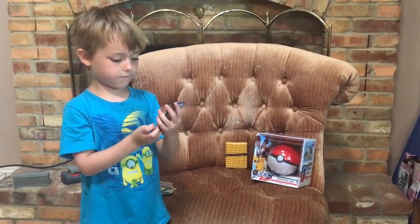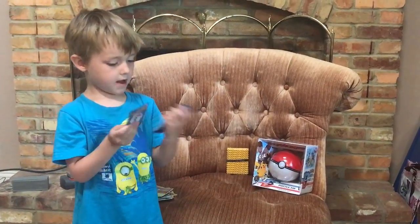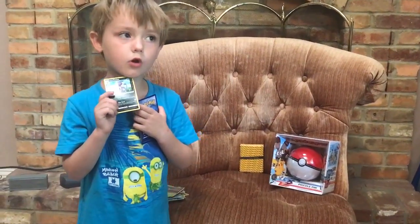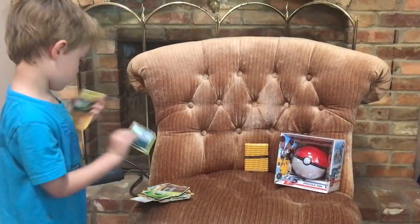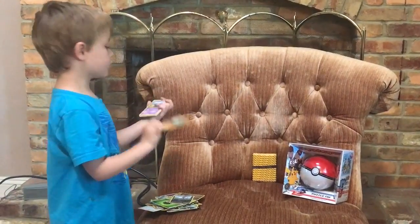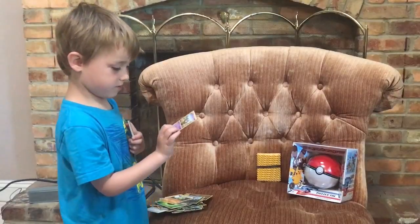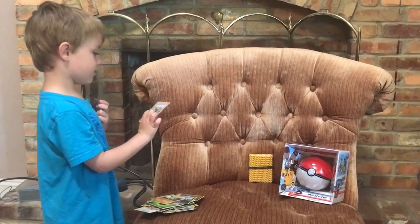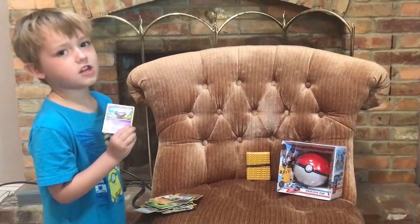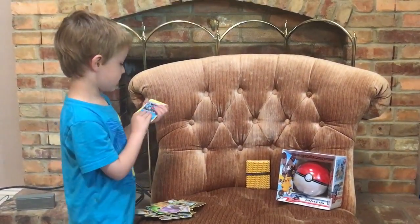Hey guys, welcome back to part three! I'm gonna show off some of my favorite Pokémon. Okay, here is Paras — yeah, it's a Paras. This is what it looks like in Pokémon. Okay, so here is a fine guy — I don't know his name but he's cool. And this coffin guy — wrecking ball — he's also smoky, he's awesome. There's nothing — he's still cool. This guy is cute. Okay, this guy is awesome.